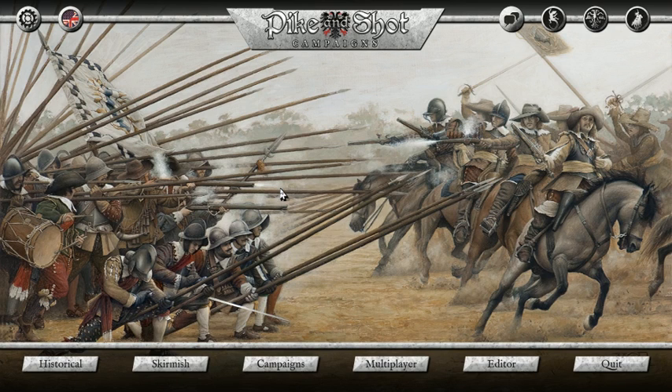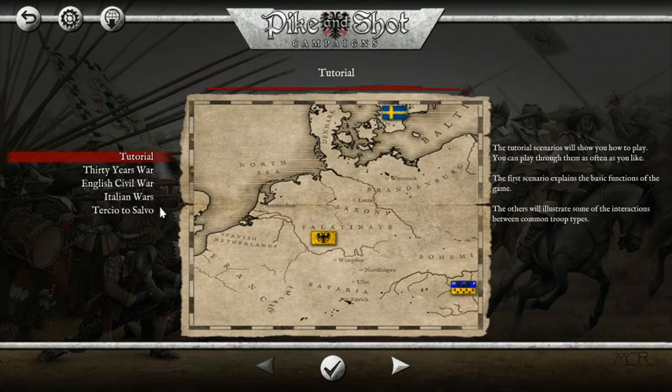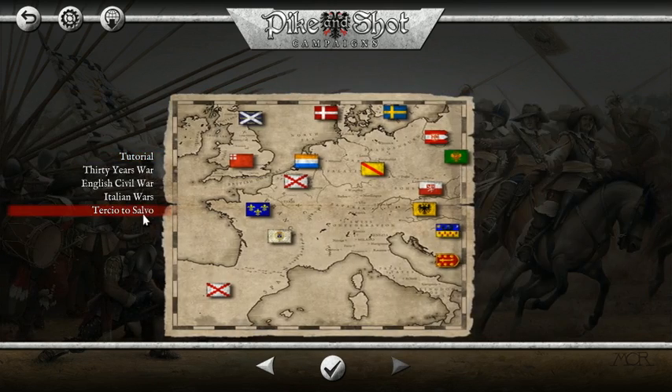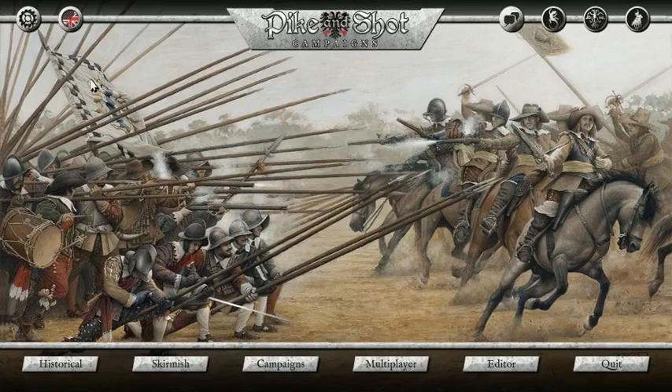Alright, here we go guys. I'm going to get started now that we are all here. First things first, I should show you the new features in Pike and Shot Campaigns that make it such a great game and a better successor to Pike and Shot. When you buy Pike and Shot Campaigns, you get every single one of the historical campaigns, as well as the Tercio di Salvo DLC for free - that's just an awesome deal.